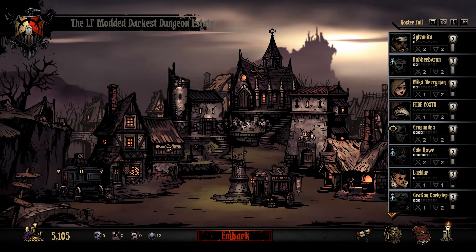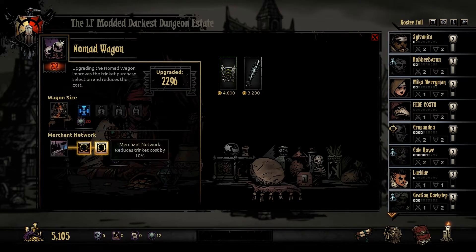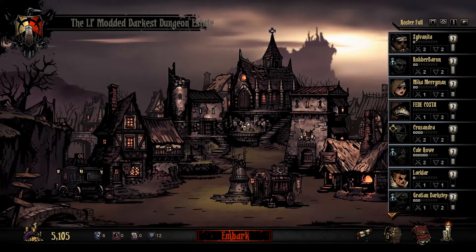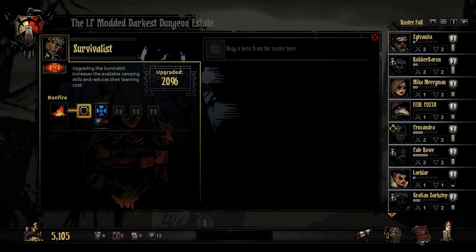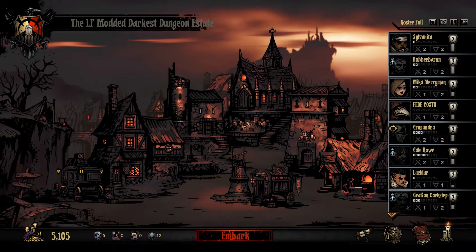Alright, so that's a brief synopsis of the town. We also have the Nomad Wagon, which has been made a little cheaper. One more cheaper, and then I'll probably upgrade the wagon size a little bit, in order to get more variety. We should hopefully be making a little more money once we start doing level 3 missions. And our survivalist — probably one more upgrade, and then I'll begin purchasing more camping skills. Right now it's still a little too expensive.